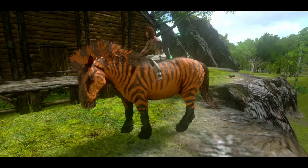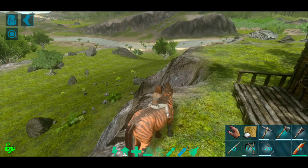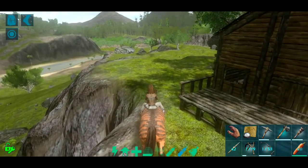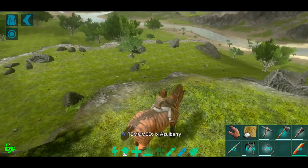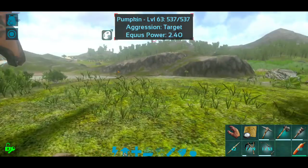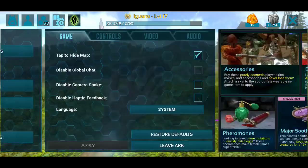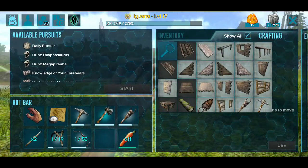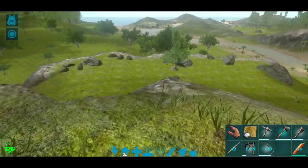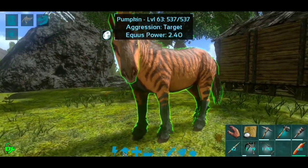Hey everyone, welcome back to Iguana Gaming - I'm the Iguana, and today we are playing some more ARK Survival Evolved Mobile Edition. We are back on the Lone Ranger series and today we are on Pumpkin. We have our little outpost built by the green obelisk, but there are a couple of things really getting in the way of progress. Pumpkin is super low level at only level 63, and I am only level 17 currently - still very under-geared and weak.